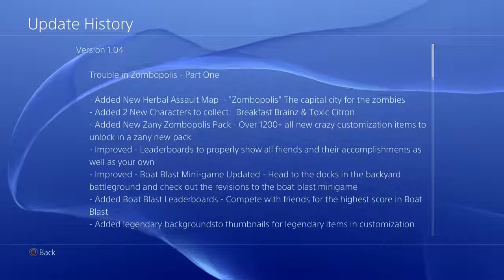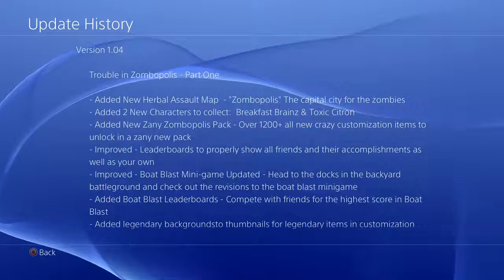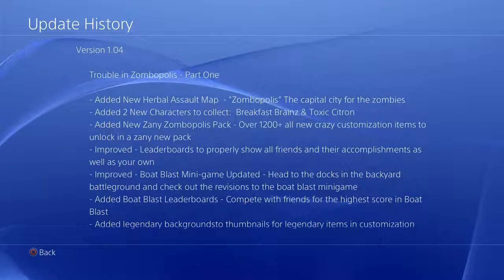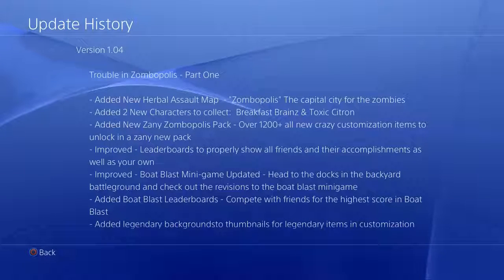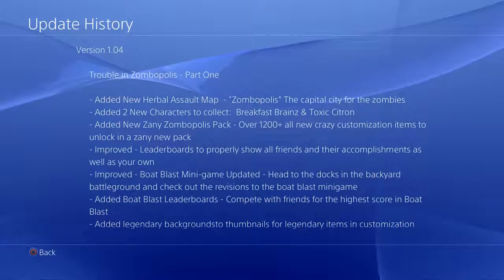So, update history. Tropolis and Zombopolis Part 1: add new assault map Zombopolis, the capital city of the zombies; add 2 new characters to collect — Breakfast Brains and Toxic Citron; add new zany Zombopolis pack with over 1200 all-new crazy customization items to unlock in the new pack.